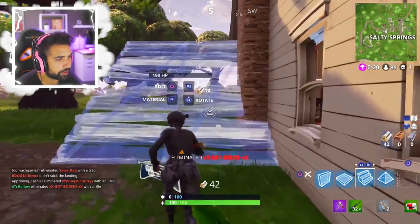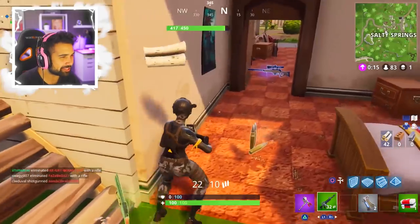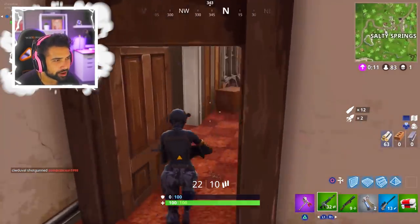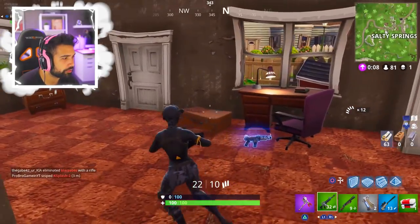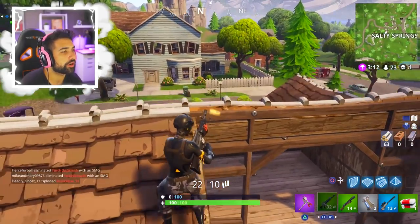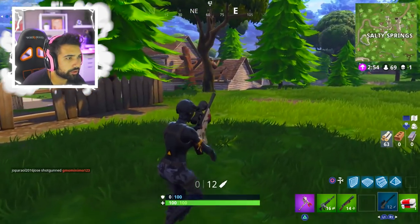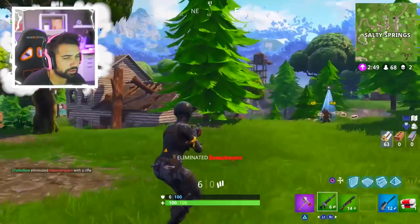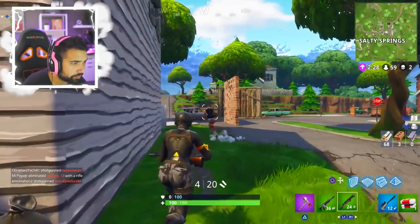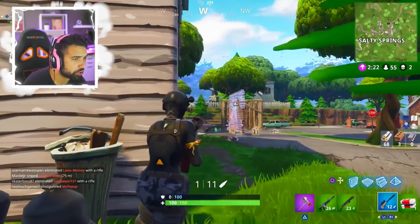Hey little naughty girl, how you doing? You think you're sneaky? We got a green pump - hello there my friend. I know you've been nerfed but that doesn't mean I still don't want to use you. I honestly thought I was gonna die. All I want to do here is make some friends. All right, here we go guys - hey friends!